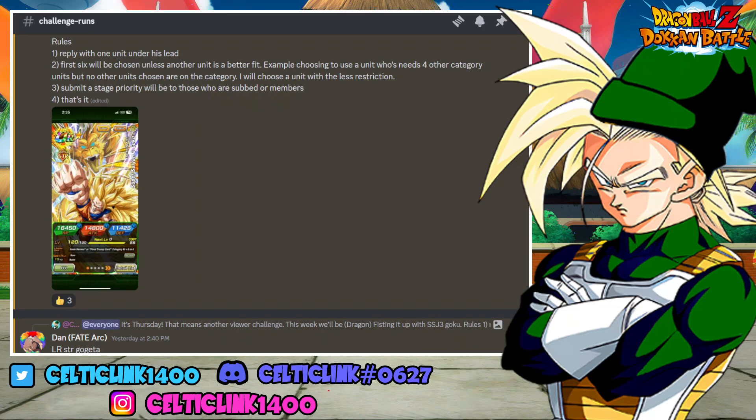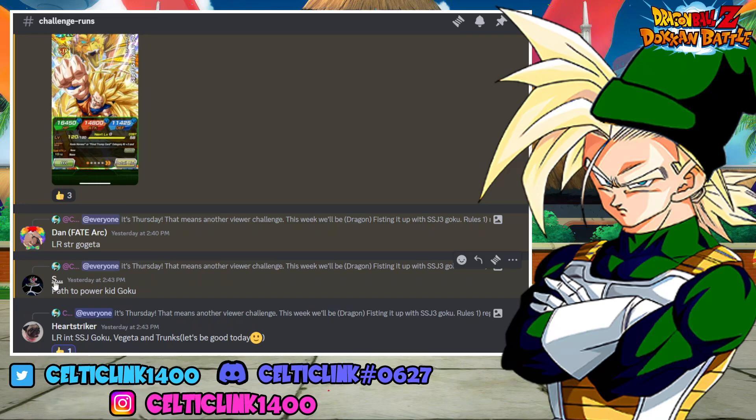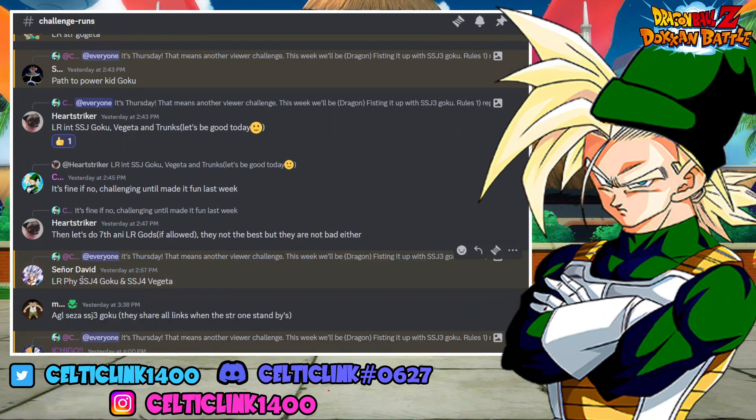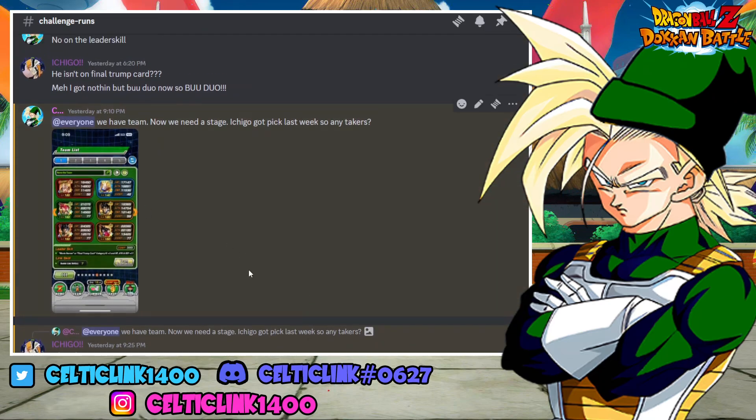We got quite a number of good responses and built our team based on them. From Dan we got LR STR Gogeta; Path to Power Kid Goku from Super Saiyan Kai; our striker gave us LR INT Super Saiyan Goku, Vegeta, and Trunks but then changed to the LR Gods, so we went with those. We also got the LR Super Saiyan 4 Goku and Vegeta, plus the Super EZA Super Saiyan 3 Goku — those were the first six we went with.